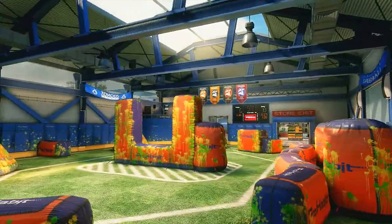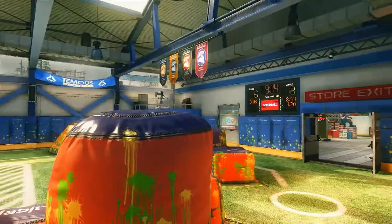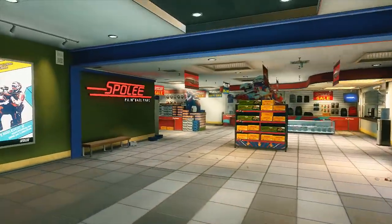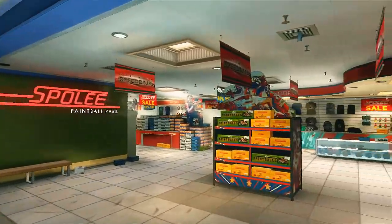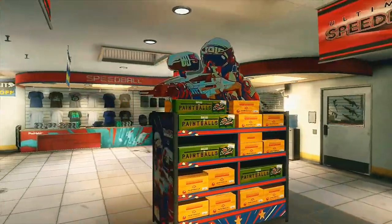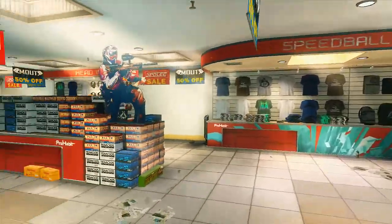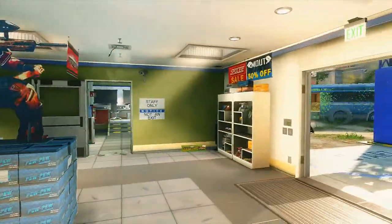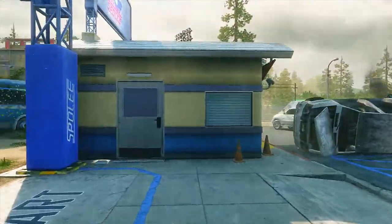I love the details they put into this map. In the speedball room they have everything you'd normally see — banners hanging from the rafters, a scoreboard up there. Similar to the ski shop in Black Ops, they really put painstaking detail into the pro shop here. You have all the paintball markers in the back, lots of paint for sale, and a ton of masks. It's a really fun, high-paced map.